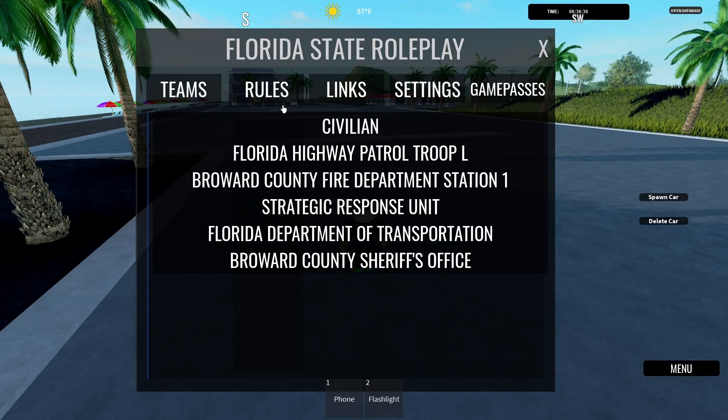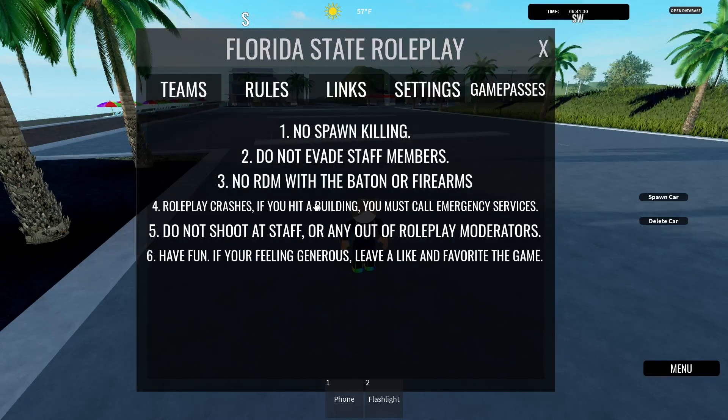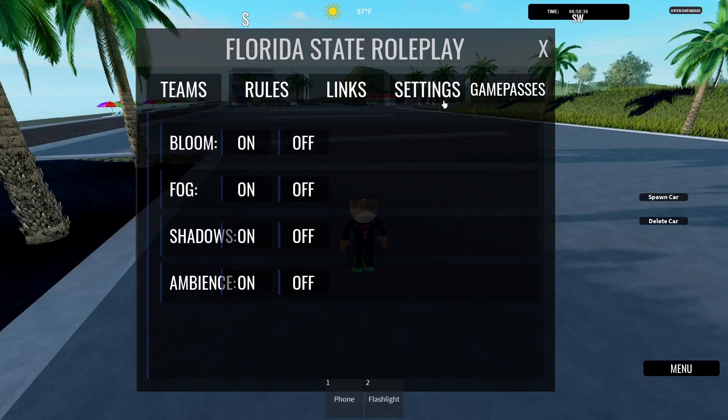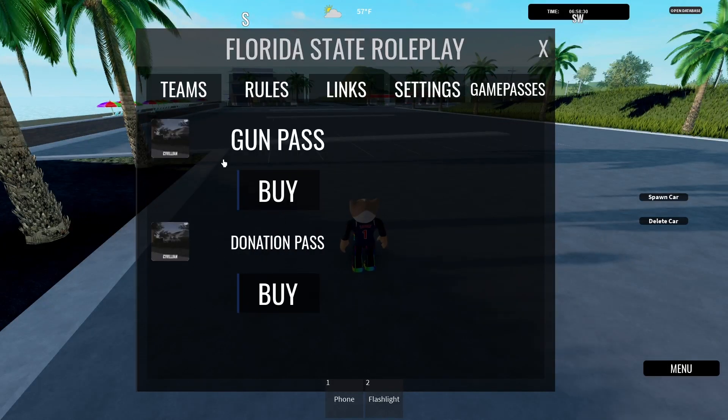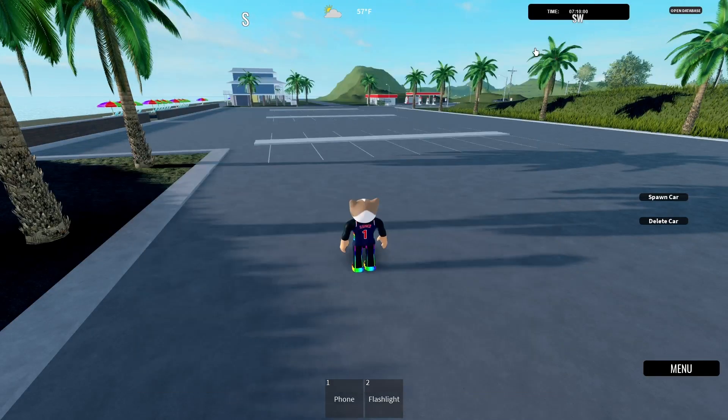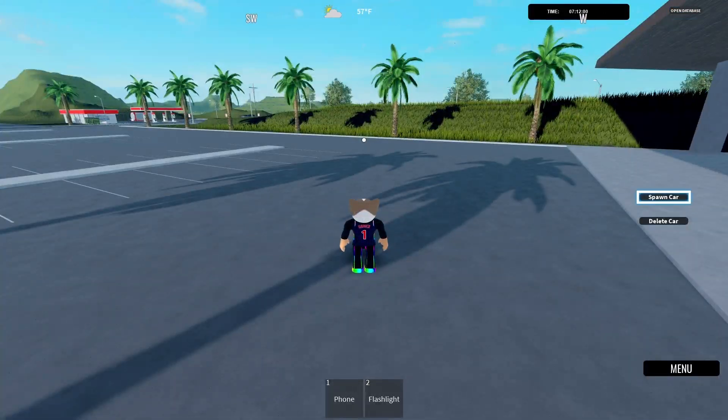On the menu it shows you all of the teams. You have your rules, you have the links to the Discord, your settings with bloom, fog, and shadows, and you have your game passes - the gun pass and the donation pass. The prices are pretty cheap: the gun pass is 50, which is good for a lot of people.